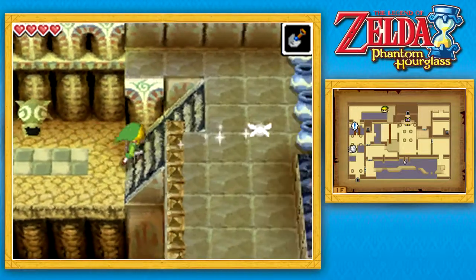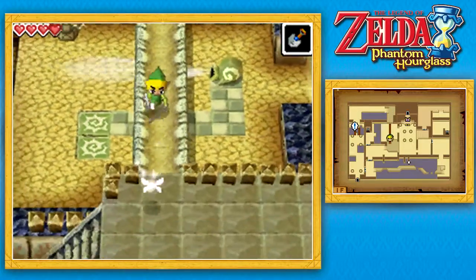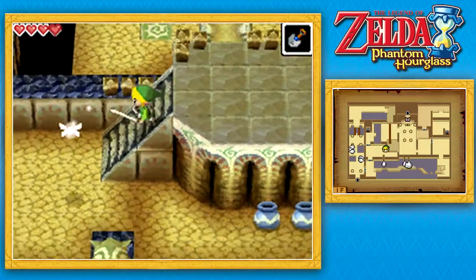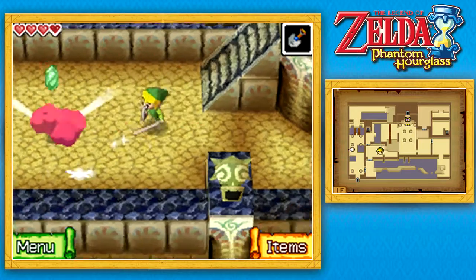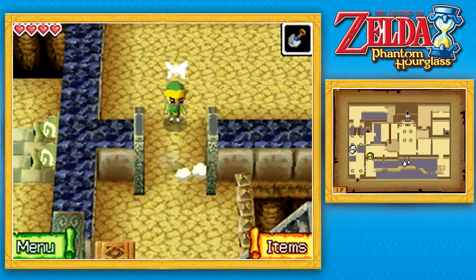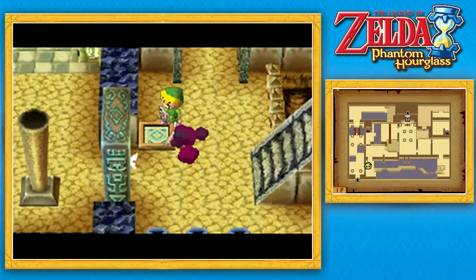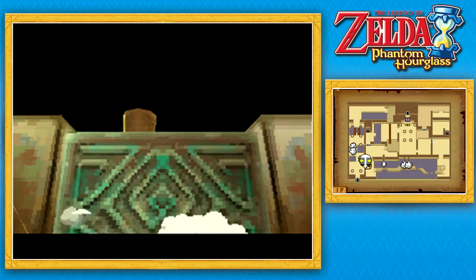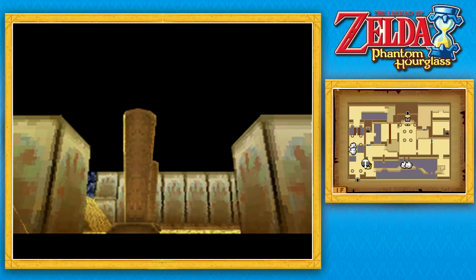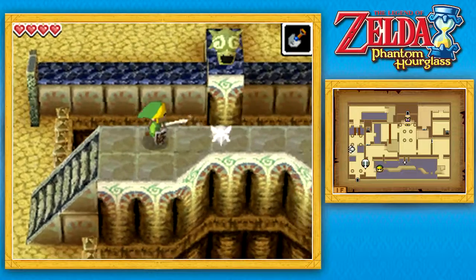Anyways, just push that block in front of that first jar, then hit the switch and you'll be able to make it across there. No problemo. This temple is very, very simple. All of the puzzles are very straightforward, so I'm probably not going to spend too much time explaining things because it would probably take me more time to explain what I'm doing rather than just doing it. Stepping on that switch will actually create a shortcut back to the beginning of this temple.